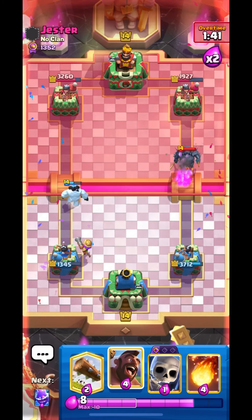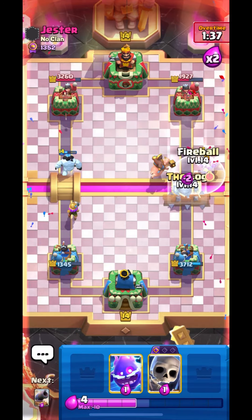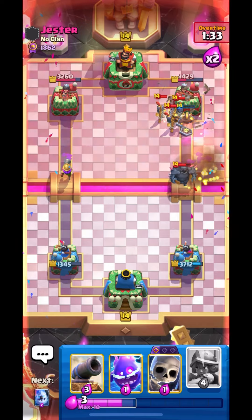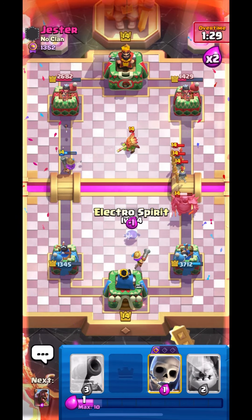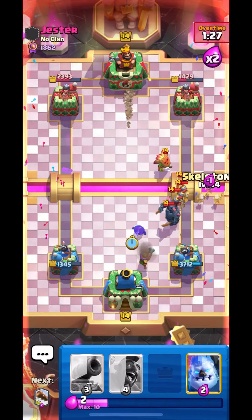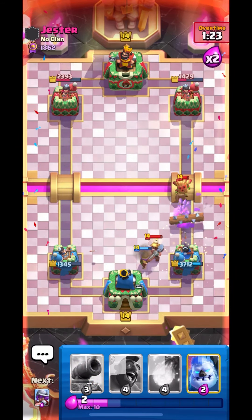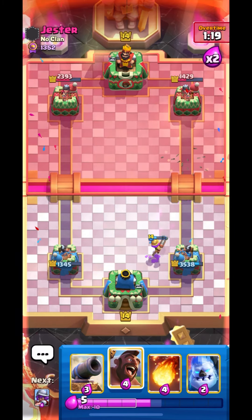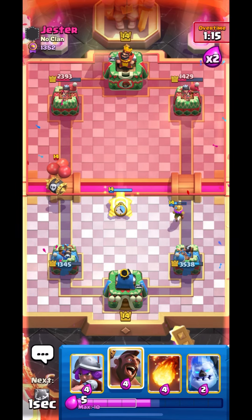His minion is getting a lot of chip guys. I think we can go in with our Hog — this will not allow his Pekka to get any damage. I'll fireball over here, our Hog will get one shot, that's nice. Let's set up our musketeer for defense. I think we have to log over here. We can go in with Hog but let's do the defense first.